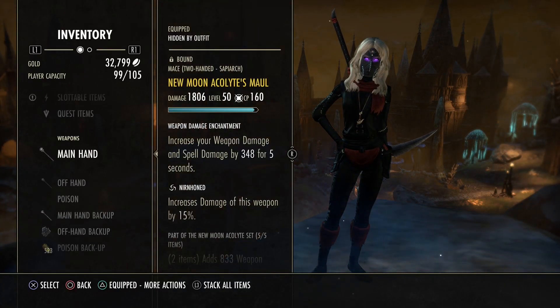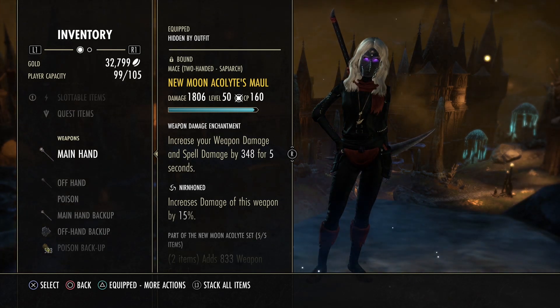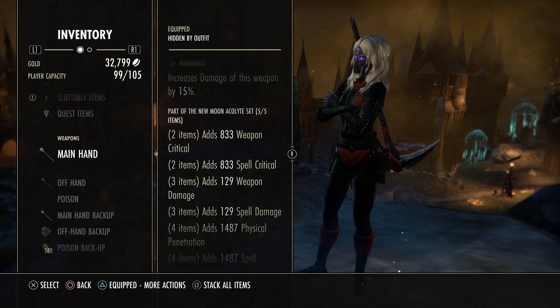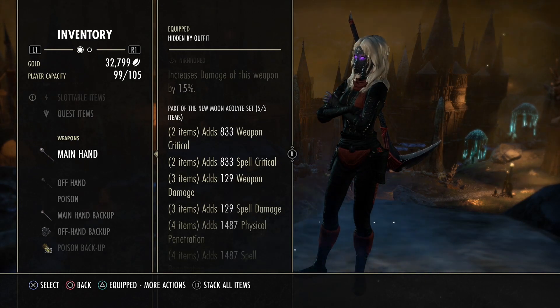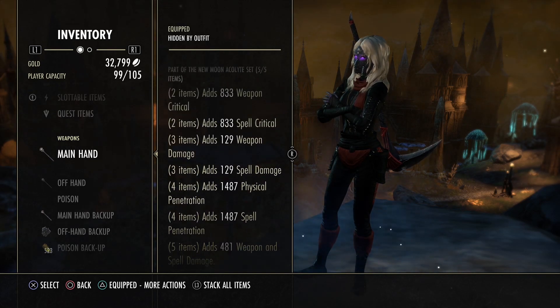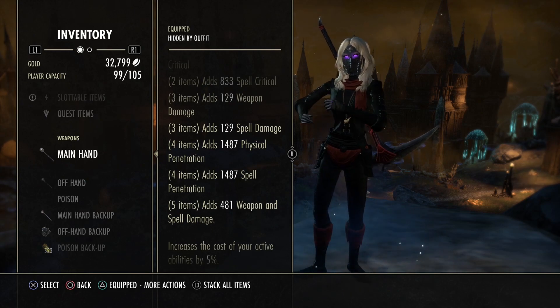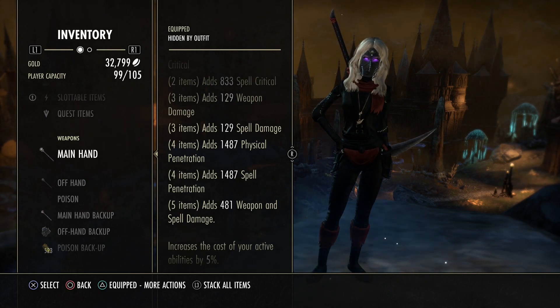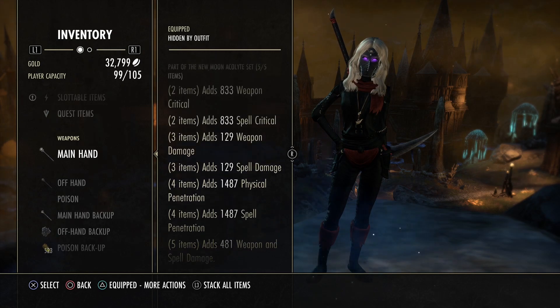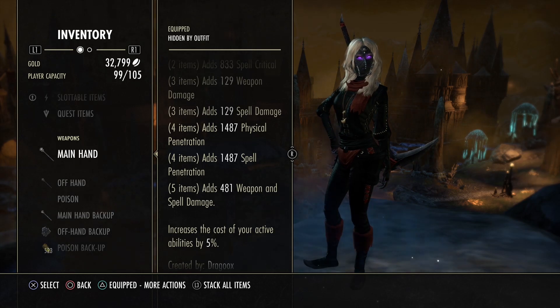Now we come to the sets. On the front bar I'm going with New Moon Acolyte Maul or Neuron Hound with the spell and weapon damage enchantment. I know there's a New Moon nerf — it's only 80 weapon damage. It's a nerf, they don't completely destroy the set. The set is outperforming everything right now and they had to nerf it a bit. 400 weapon damage is still good, it's still a great craftable set with penetration, extra weapon damage, and crit.